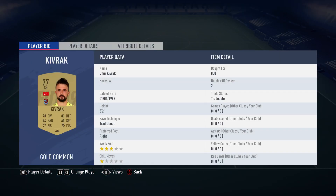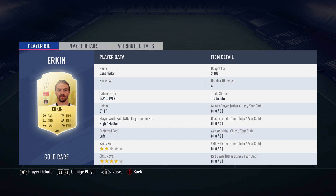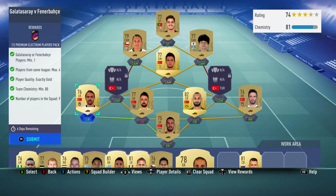The centre back on the left is a goalkeeper card — Honor Kuvrak, bought for 850, plays for Trabzonspor in the Turkish first league and is Turkish. The left back is the most expensive player in the team: Caner Erkin, bought for 3,100. If you can get him cheaper, do so. He plays for Besiktas in the Turkish first league and is Turkish.